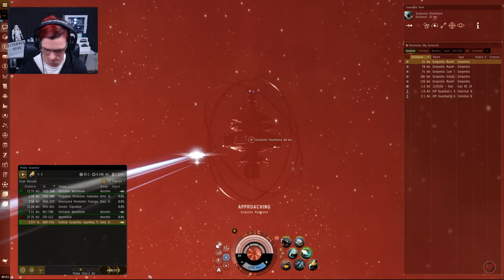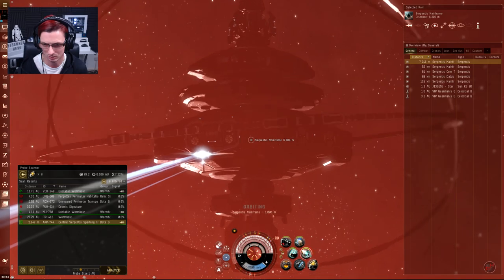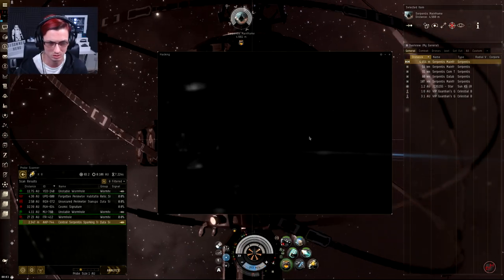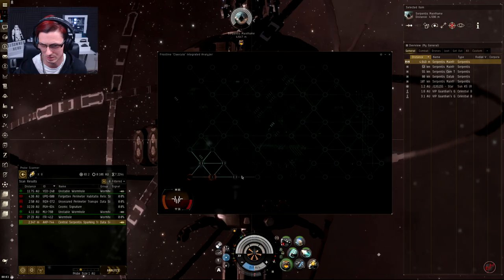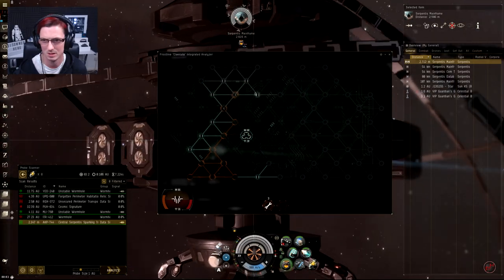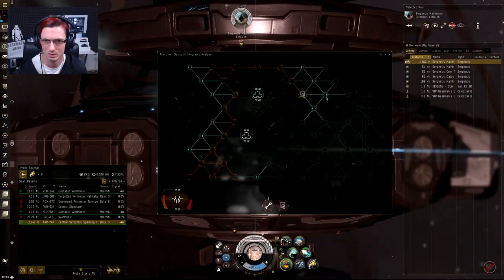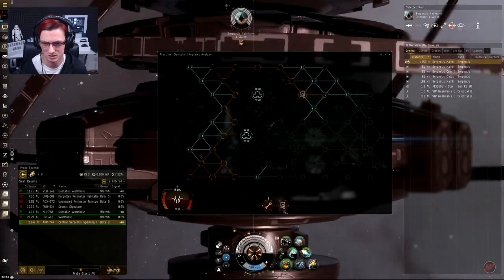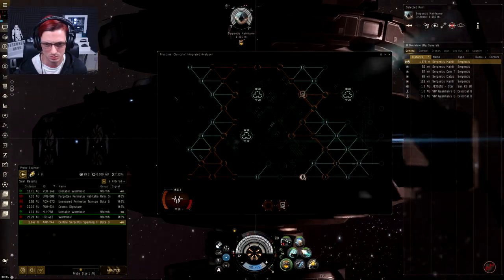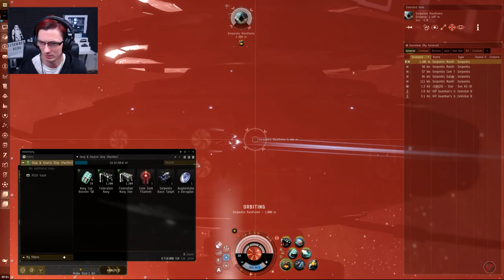I can use this analyzer from 6,000 meters, which is awesome. V is the shortcut for DScan by the way — just smack V every now and then. I want to orbit at about 1,000 meters. I'll start hacking while using DScan every few seconds to make sure nothing's sneaking up on us. Anything you run into in wormhole space most of the time actually has a cloak on it, so you won't know until it's right on top of you anyway. There it is — take that one. Eight million from there.